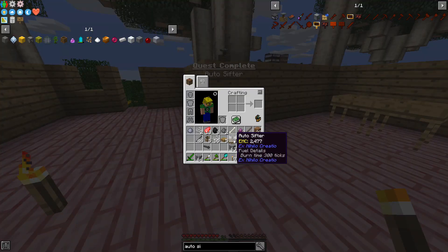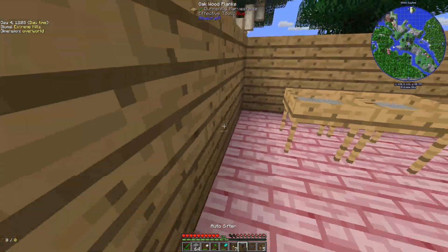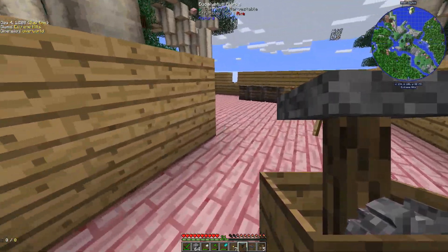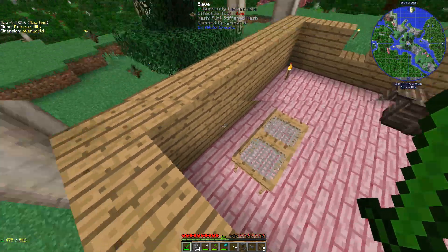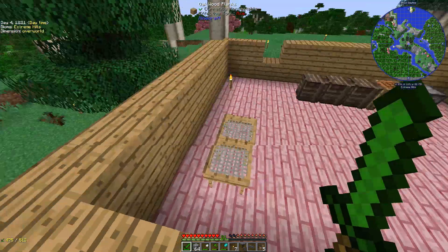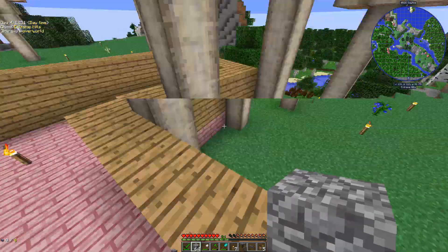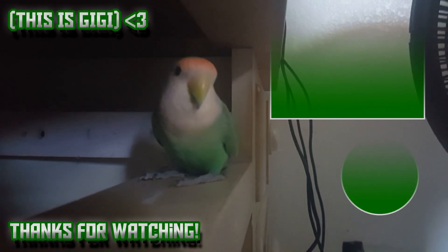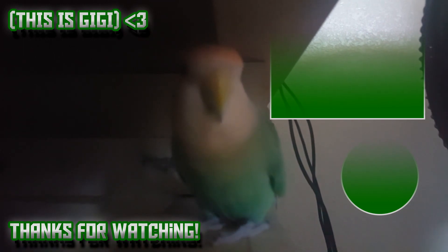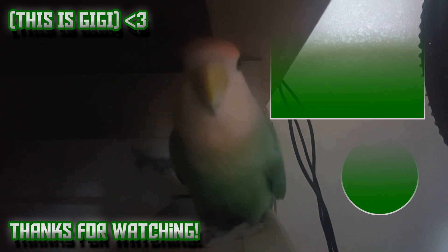Aw yeah! Now the auto sifter is really cool because what it does is it basically makes it so that these sieves work on their own. I can't really do it out here, so this will be a project for next time — which will probably be a live stream where we start construction of our factory and put the sieves in there. I hope to see you all then, hope you enjoyed this episode, and I'll see you all in the next one! See you later Z-Fam, have a great day!